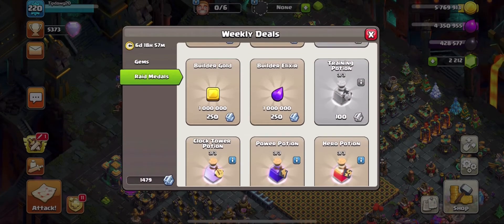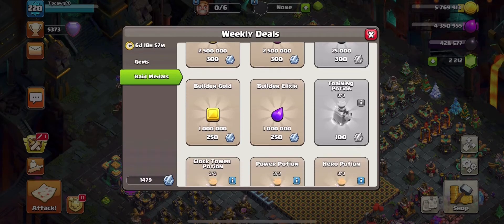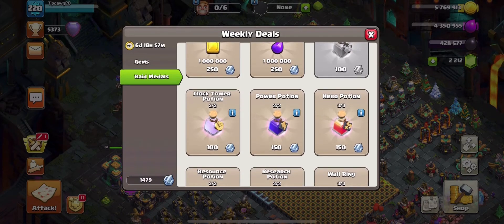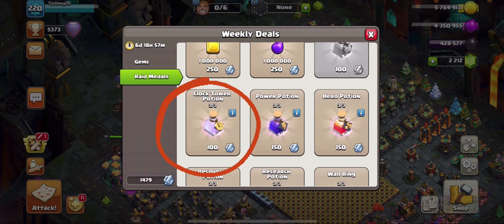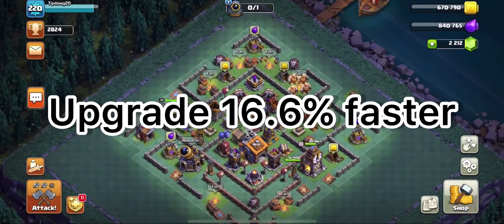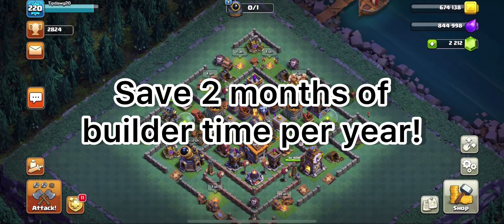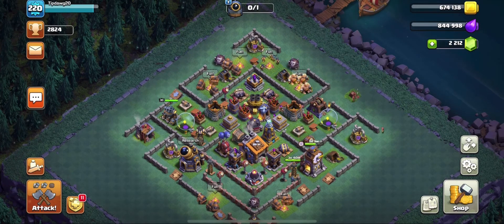I'm going to list these out one by one, so if you've done the first one on the list, just move on to the second one. The first thing on the list: if you have not gotten your sixth builder, then that has to be your priority. Getting that sixth builder means you can upgrade 16.6% faster, which is a savings of almost two months per year. So getting that sixth builder has to be a priority.